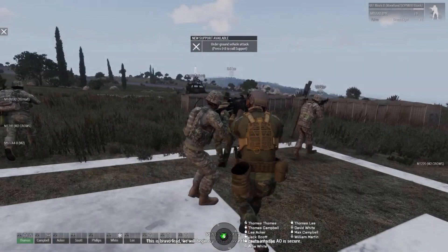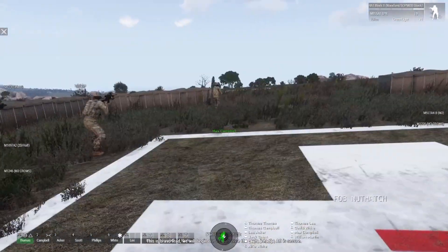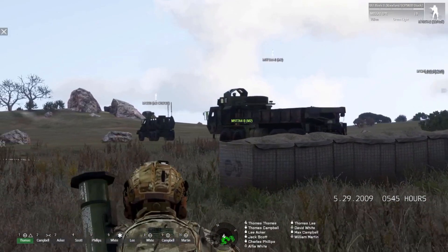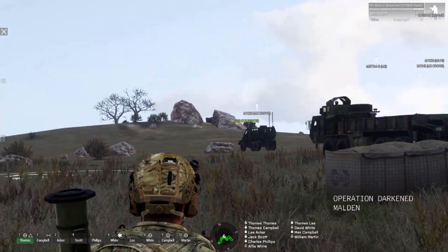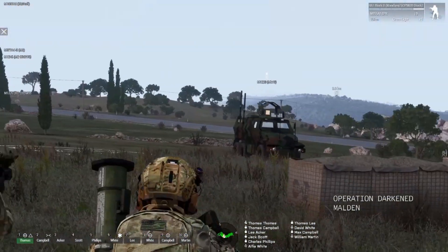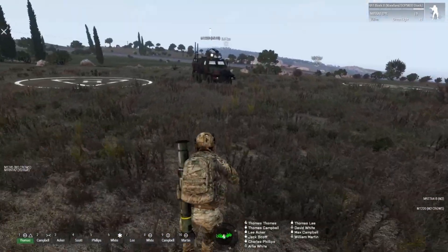We've spawned in — there's a whole bunch of support and assets available. Let's take a moment to figure out what's going on. You have trucks available — here's the Caiman I chose — and I opted for the grenade launcher variant because grenades are cool.